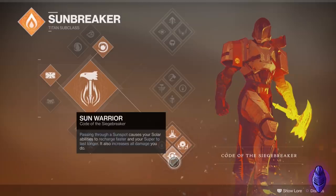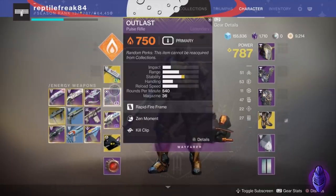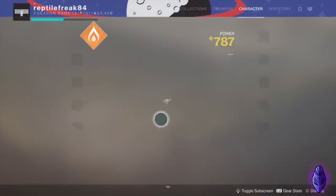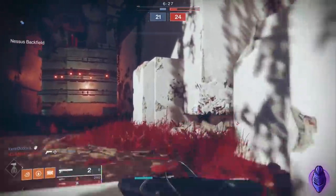Sun Warrior works like this: passing through a sun spot causes your solar abilities to recharge faster and your super to last longer, and it increases all damage you do. I don't have the exact number, but I noticed I hit someone 29 to the head with a rapid fire pulse, which normally does 24 - the Sun Warrior damage buff is very noticeable. Phoenix Cradle makes it last twice as long, so you're empowered for twice as long. Pretty solid.